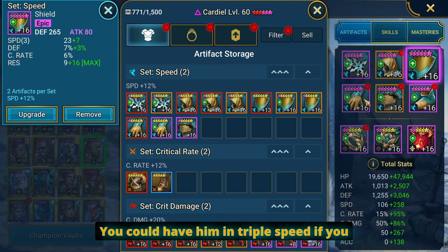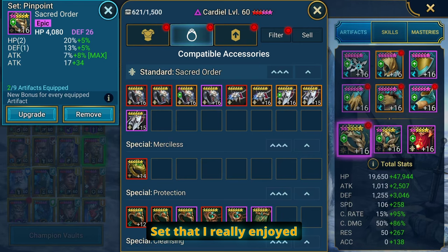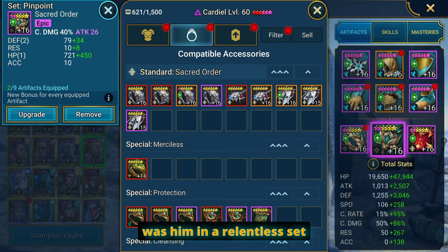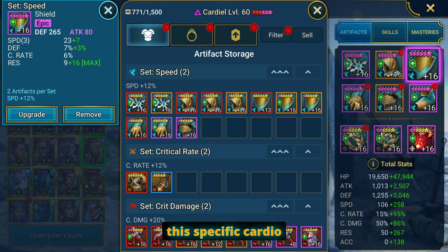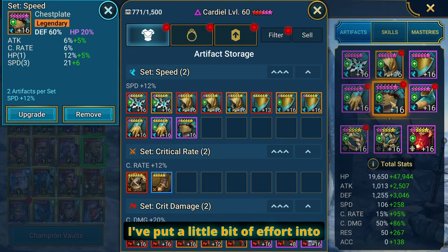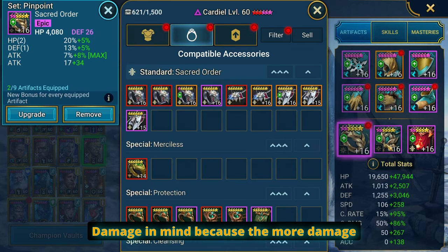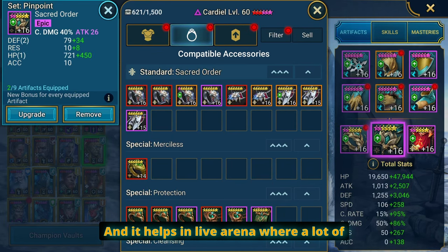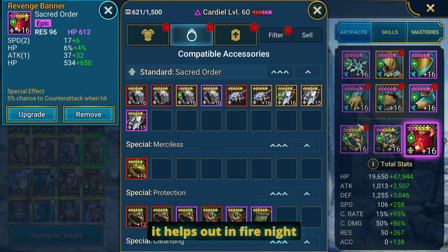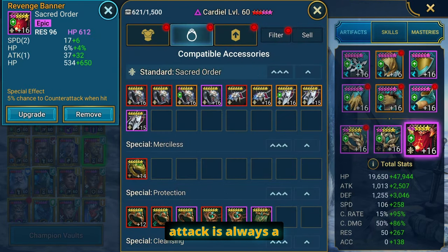Here are the specific pieces of gear that I have on him. There are different ways to build him — you could have him in triple speed if you want, basically make him go as fast as possible. Another viable set that I really enjoyed was him in a relentless set. I'll run through all this again focusing on speed. For this specific Cardiel I've put some attack on him, a little bit of effort into building him with some damage in mind, because the more damage I put on him the more he puts out. It helps in Live Arena where people don't expect him to deal damage, or it helps in Fire Knight. Pinpoint sets give him that extra 10 boost to speed, so I definitely recommend that.